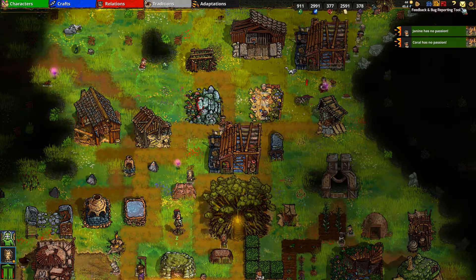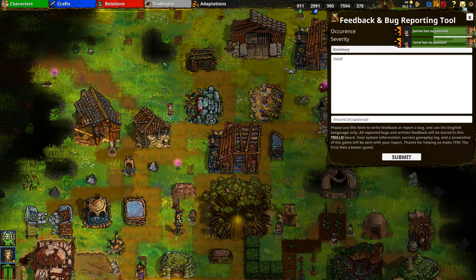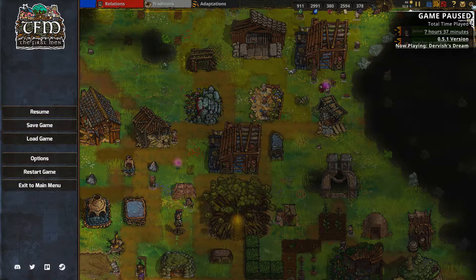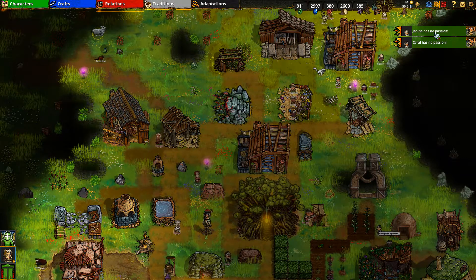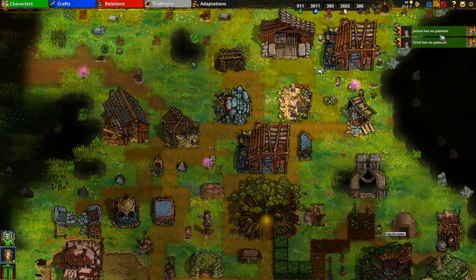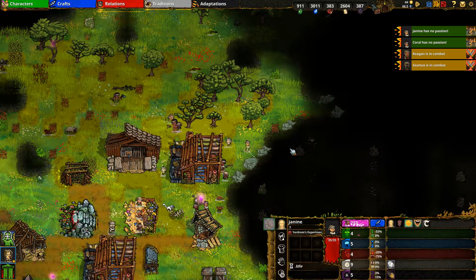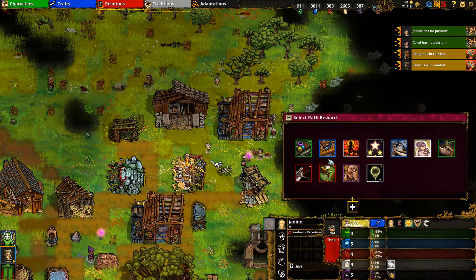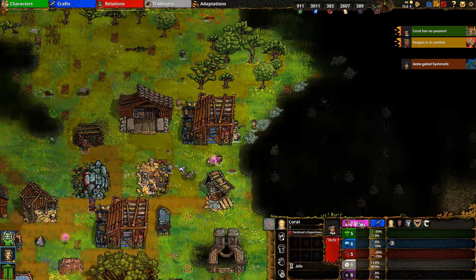That's the question mark option. The envelope is a bug reporting tool, and the gear symbol brings up the menu. Any major notifications appear in the top right - pay attention to persistent ones, which are typically children who have turned six and now have path points available, meaning you can level them up.